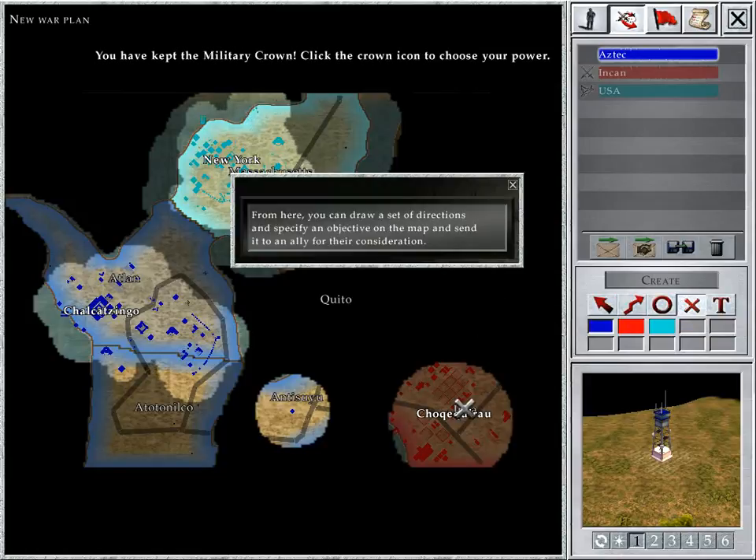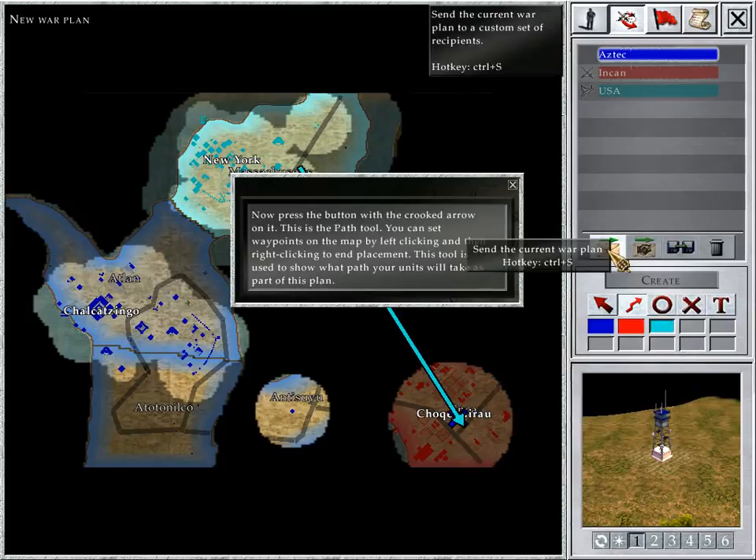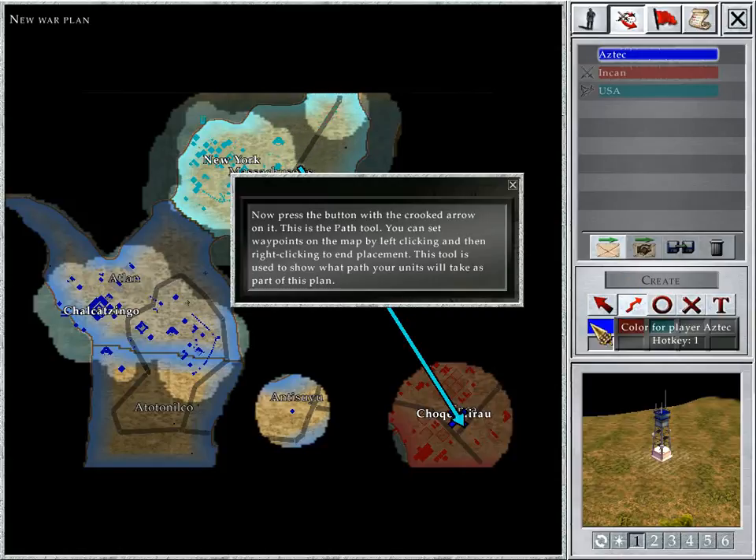From here, you can draw a set of directions and specify an objective on the map and send it to an ally for their consideration. Now press the button with the crooked arrow on it. This is the Path tool. You can set waypoints on the map by left-clicking and then right-clicking to end placement. This tool is used to show what path your units will take as part of this plan.